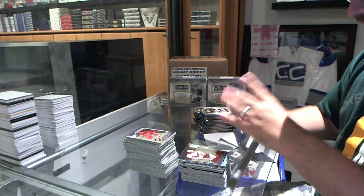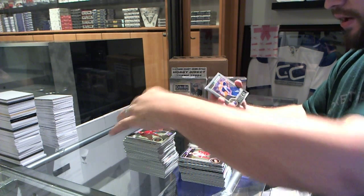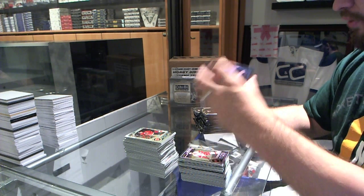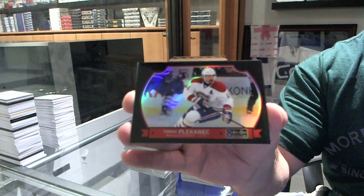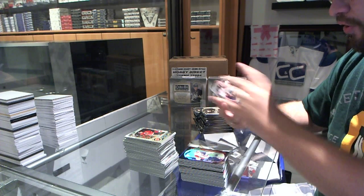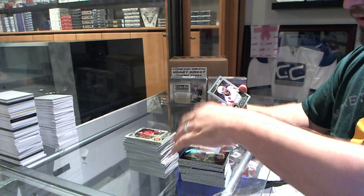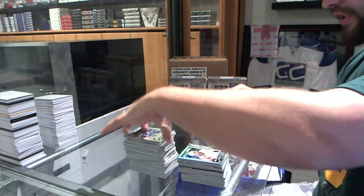We've got for the Red Wings, Ryan Sproul rookie. We've got a Leandre Seidel rookie for the Edmonton Oilers. A Black Ice, number to 100, of Thomas Blikinich for the Montreal Canadiens. We've got a retro of Leandre Seidel rookie for the Edmonton Oilers. And a refractor of Joel Ward for the Washington Capitals.